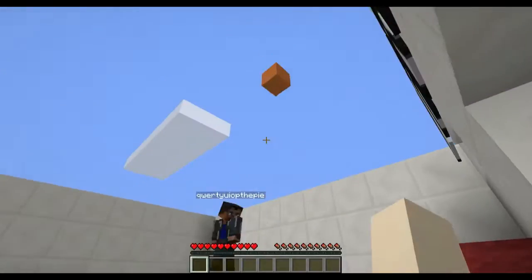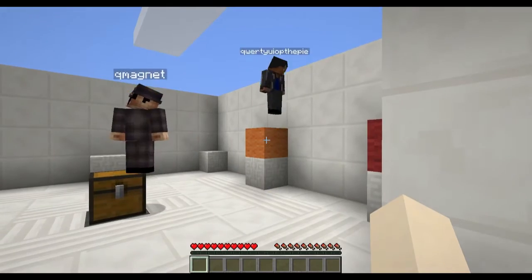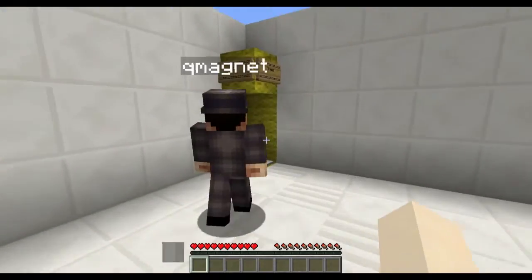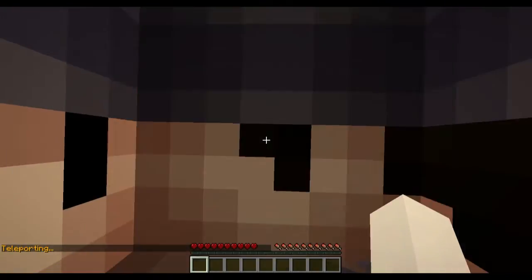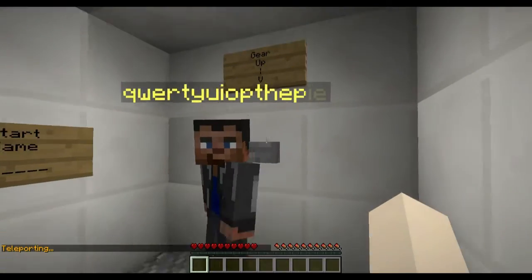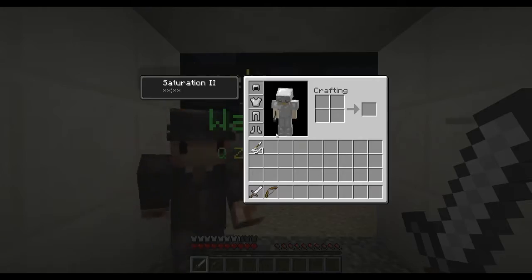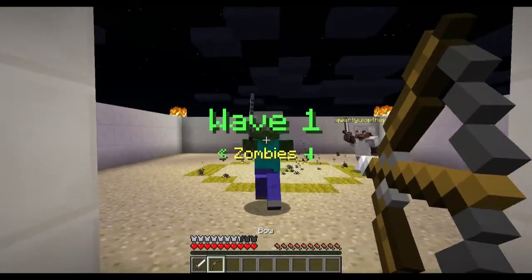That one shot up and then landed, then just fell down — how'd they do that? Okay let's go to arena, start game. Gear up — wave one, zombies! They made it night and everything, fancy.